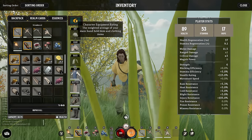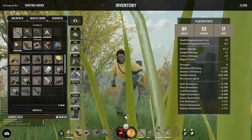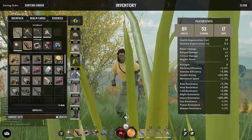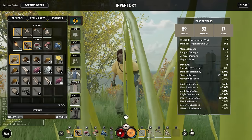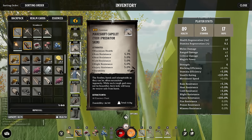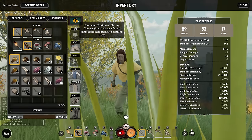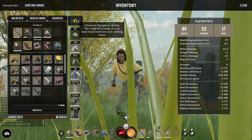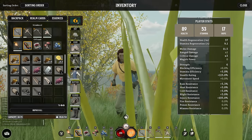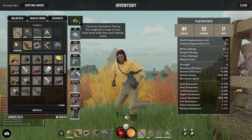Each piece of gear should be about gear score 20, which will get your equipment rating up to 20. It's worth noting this has a bit of a lag — you'll craft a bunch of gear score 20 items and it might still show 11. In early access, it sometimes takes a minute or two for the gear score to update, and then the game will register you've met the requirement. So if you put on new gear and the gear score doesn't change, just give it a minute.